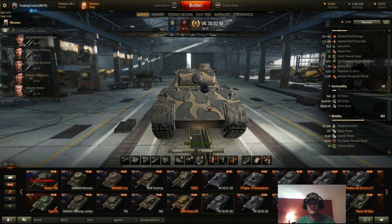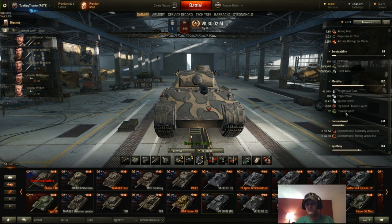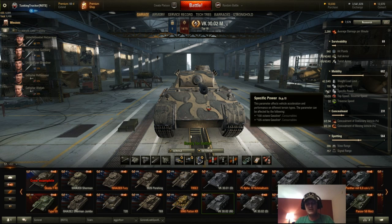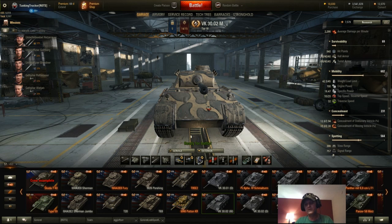Gun depression is negative 8 and elevation is 18, so that's actually pretty good — you can work ridge lines with this. That negative 8 on one of the lower tier tanks is really nice. You're only exposing your turret a little bit and you can back down and get out of the way. With the crew I have, aim time is 1.96 seconds — under 2 seconds, which is really good. Dispersion is 0.33, which is very good too, and average damage per minute with the crew is 2,286. It's 42.5 tons. You get a 700 horsepower engine giving you a 16.47 specific power-to-weight ratio — pretty good. You'll get up to 55 kph pretty quick, and negative 20 to back out of a hot spot. Concealment is 12.6, which for a medium tank is pretty good. View range is 386 — almost up around 400 in a tier 6, which is pretty darn good. Signal range is 757.